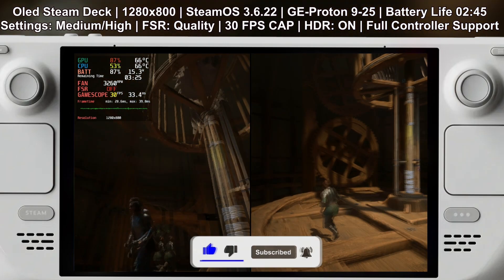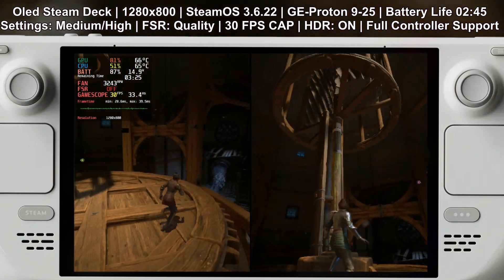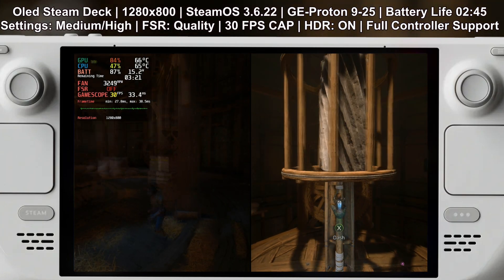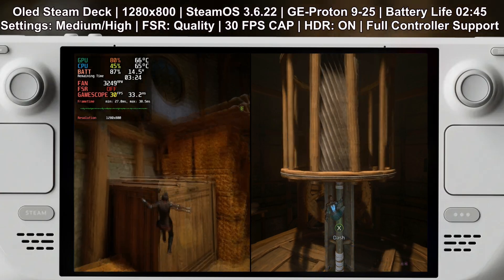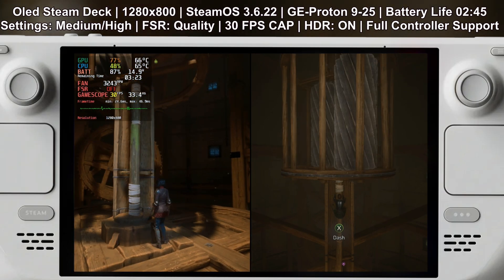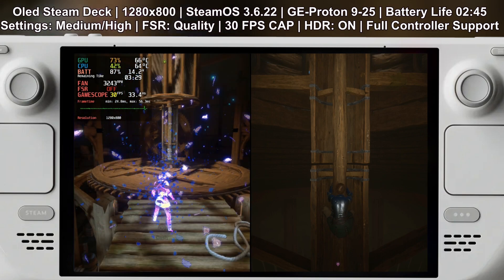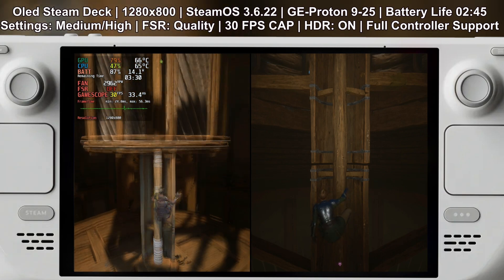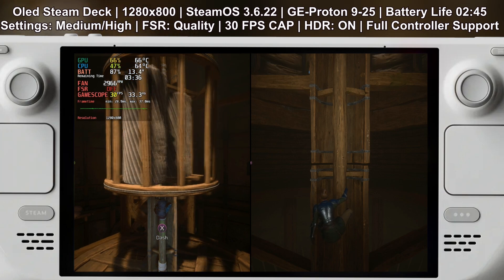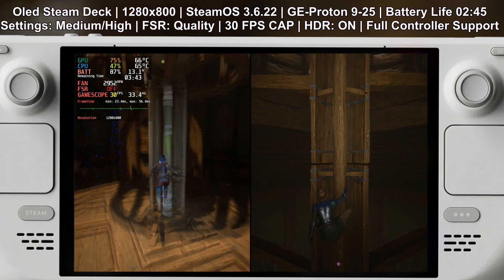I also tested locked 30 fps and HDR. For those who prefer 30 fps gameplay: at medium and high settings, battery life will be around 2 hours and 45 minutes, and if you prioritize visuals over frame rate this is a solid option — though it may still dip below 30 on high settings. On the lowest settings at 30 fps, you'll get about 4 hours of battery life, which is great for long play sessions — it sacrifices some visual quality but is super stable. I tested HDR as well, but personally I found it a bit too dark in this game, so you may want to tweak the gamma settings if you use it.